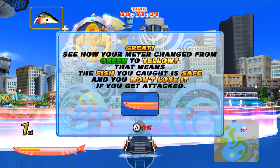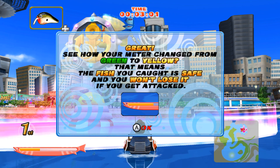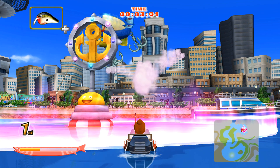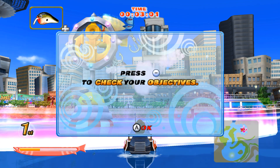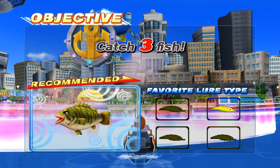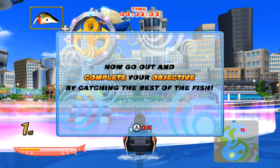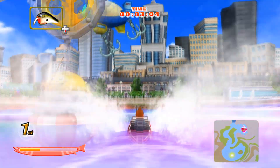See how your meter changed from green to yellow? That means the fish you caught is safe and you won't lose it if you get attacked. Press the minus button to check your objectives.